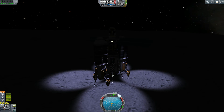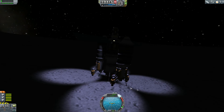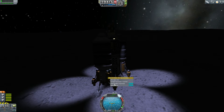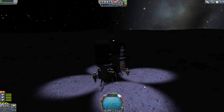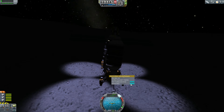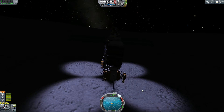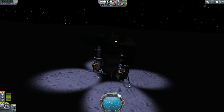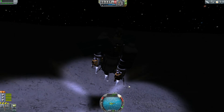Shutting down my drills on my miner and locking the struts on the slanted side of this slope. When I planted the drills, they shifted the craft around and since it's on a slope it could potentially tip over - this thing weighs 43 tons and there'd be no way to rescue it. Locking those struts was a good idea because otherwise it probably would have tilted as the drills retracted.